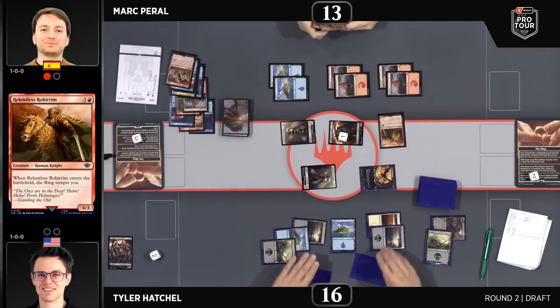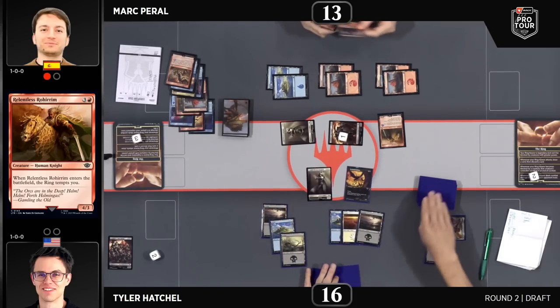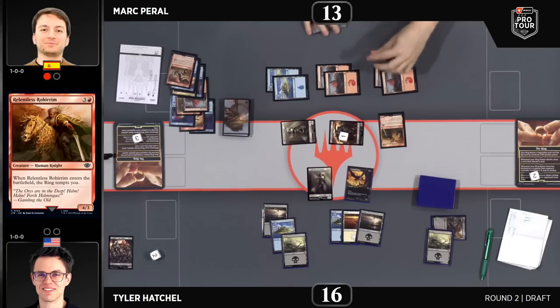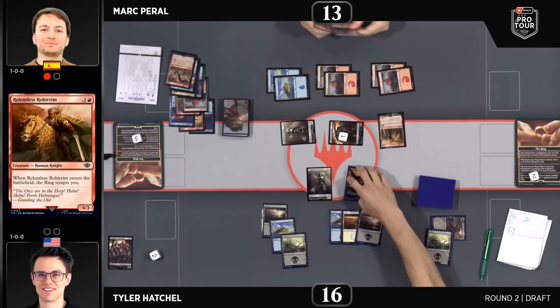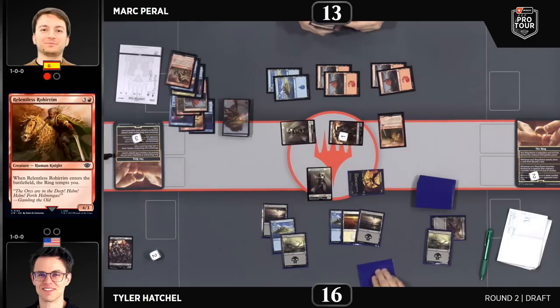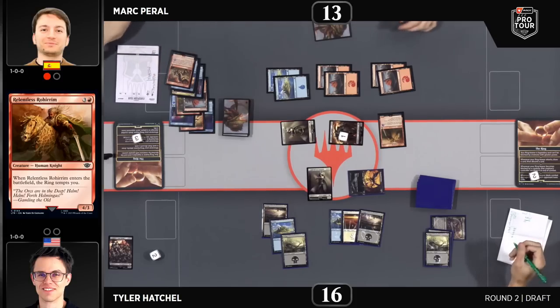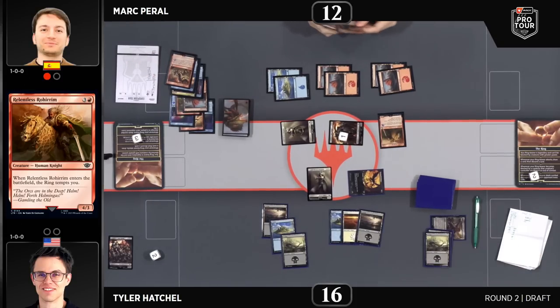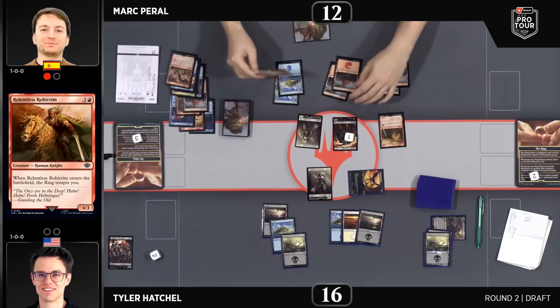It was interesting to play that in the second main phase and not get the ring bearer activation for the loot while having a land in hand. In any case, we now have a ring bearer on the battlefield thanks to the Relentless Rohirrim. Four mana, four-three — no one's excited about that on paper. But the ring tempting ended up being worth half a draw a card, and even half of drawing a card is pretty solid in Limited.